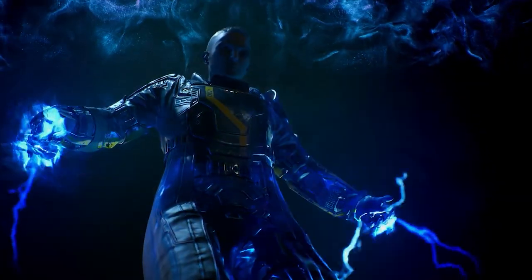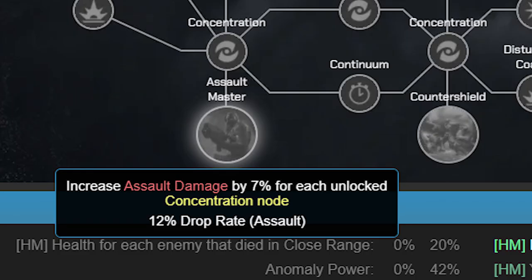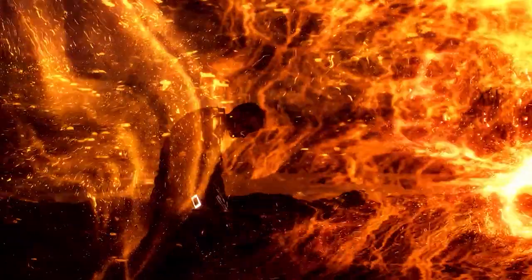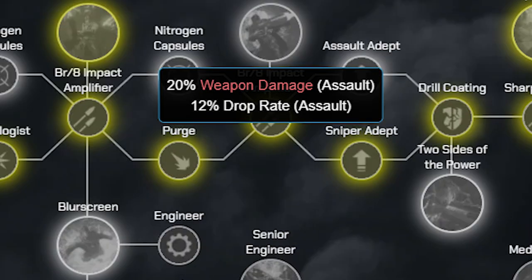Pick a class that suits your playstyle. The Trickster and the Devastator are aimed at rushing enemies and survivability — close range and mid range — with their skill trees promoting assault rifles and shotguns. The Pyromancer and the Technomancer are aimed at mid to longer ranges, with skill trees aimed at assault rifles and sniper rifles.